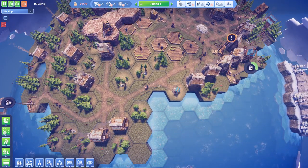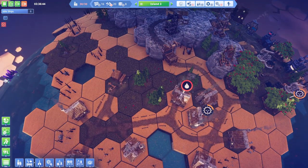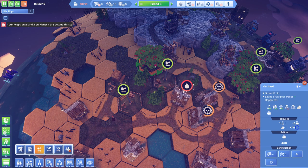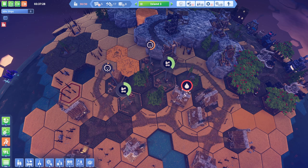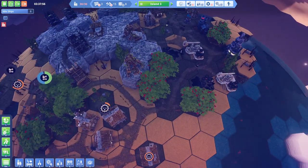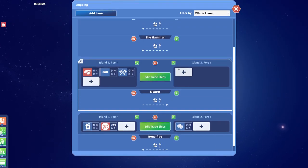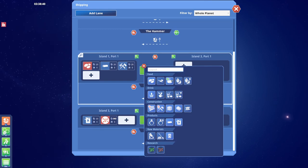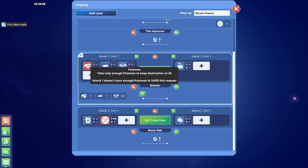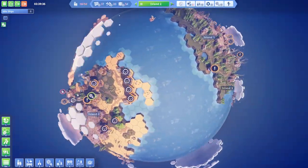We can't actually grow apples on this island. Well, we can grow them on this island here, which is kind of my intention. But we can grow them on the OG island. This is island 3, so we will set up an island 3 to island 1 route - island 3 is gonna send back the apples. Island 1 doesn't have enough potatoes, so we actually need to grow way more potatoes on island 1 in general.